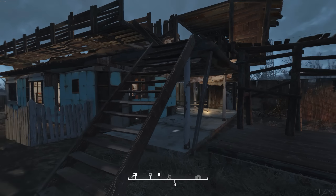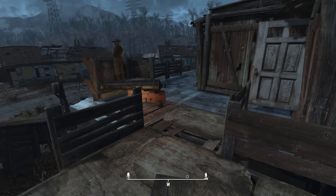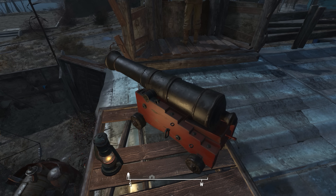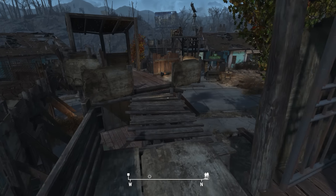This is the back door to the inn slash extra sleeping quarters underneath the bar and grill. Kind of like the other part of the settlement, it's all connected by catwalks. There's a cannon just for that threatening look — doesn't do anything, but it looks scary. All these catwalks connect over here.